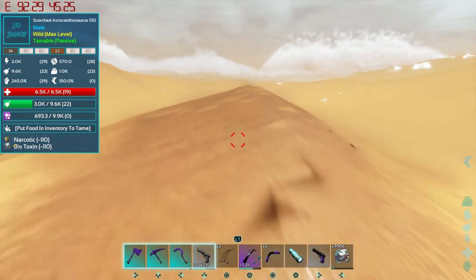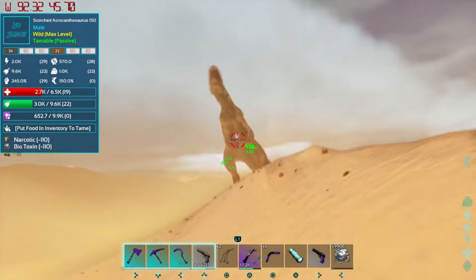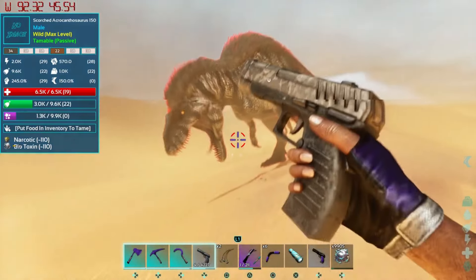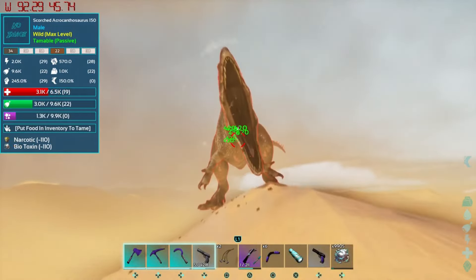Let's do this - I'm pretty sure it's just going to be the exact same as every other scorched acro taming process. Just run up to it, feed it biotoxin - alright, that's stage one, go from there. Y'all aren't going to miss much, I'm going to go ahead and tame this guy and then once we get a bunch of these guys collected I'll bring you all back at base.